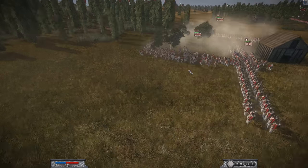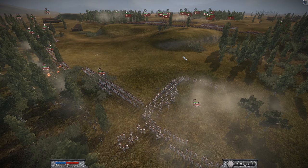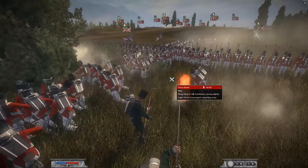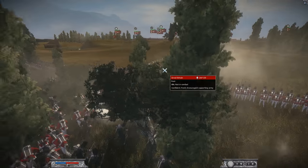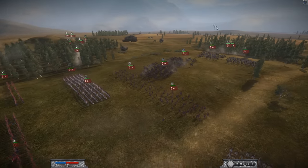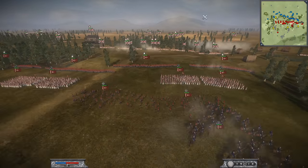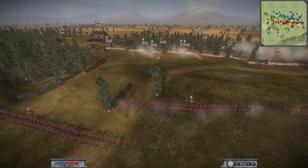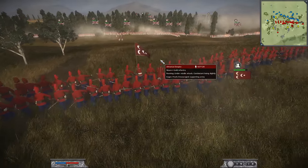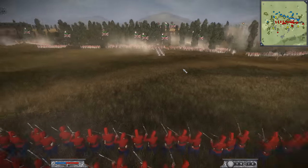The Ottomans need to make a move here. They're moving up their cav forces. Let me turn on the mini-map so we can see a bird's eye view of what's going on. He's moving up his line infantry — he's not going to sit back and just lose men. He's going to bring the fight to Great Britain, and this battle is about to get really, really intense. Shots fired! I hear some cav charging.